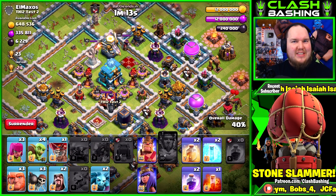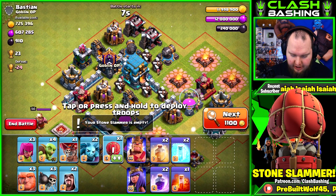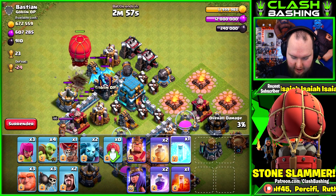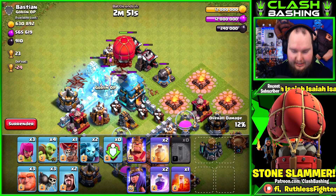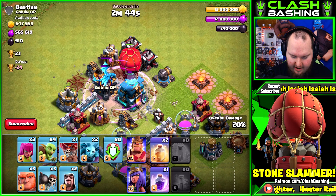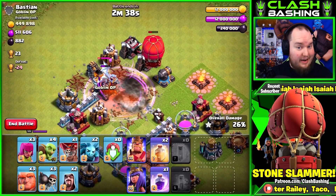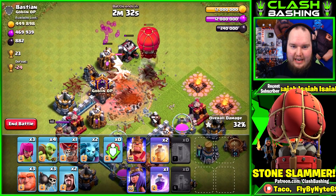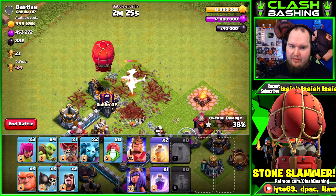I have an empty Stone Slammer in here just to show it off. Let's throw that bad boy in there - there's an E-Drag, let's freeze that E-Drag. It's just going to target defenses and it's actually pretty powerful, doing a little splash damage. It activated the Town Hall - it does not rage up, it's like any other siege machine. If you can get it to the Town Hall it's pretty sturdy - taking out all those defenses.